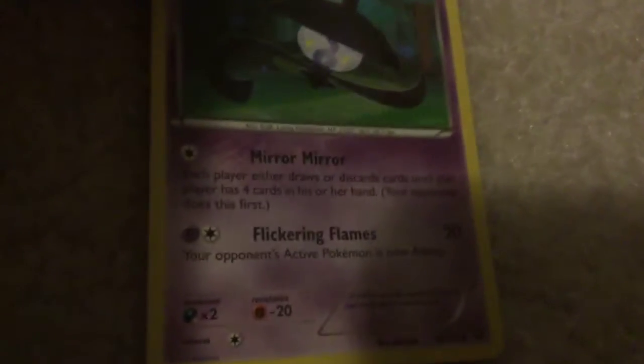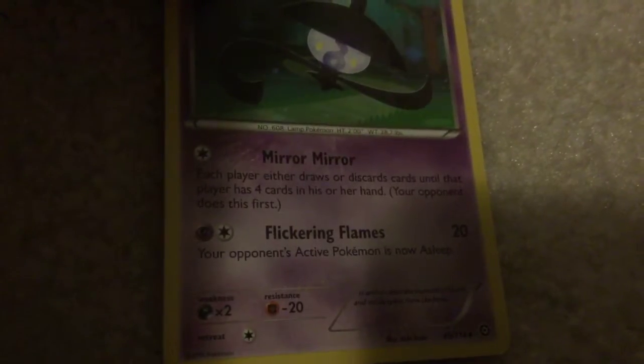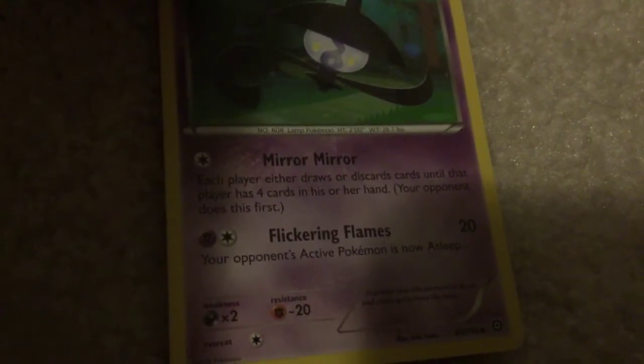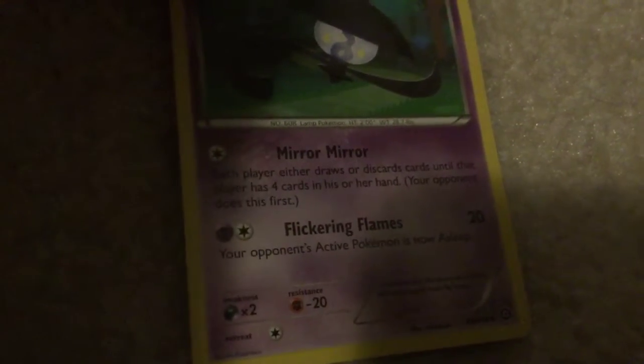Mirror: each player either draws or discards cards until that player has four cards in hand; your opponent does this first. Flickering Flames - 20 damage; your opponent's active Pokemon is now asleep. Gothita - Psybeam: 20 damage; your opponent's active Pokemon is now confused.